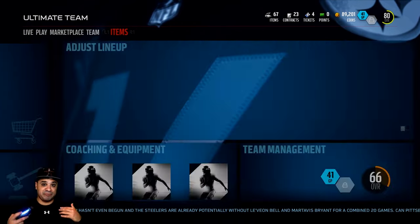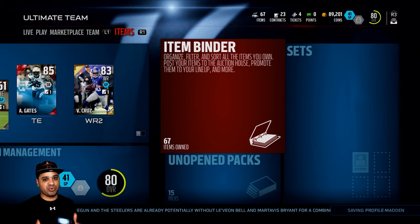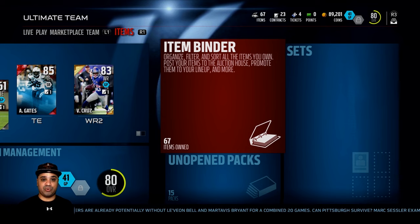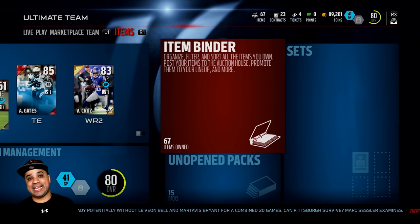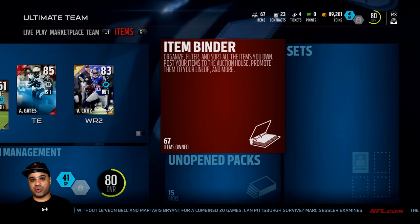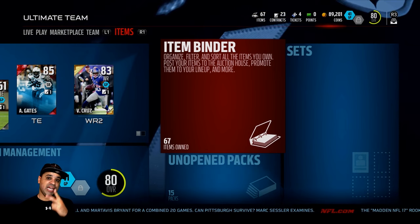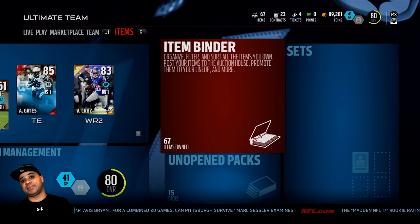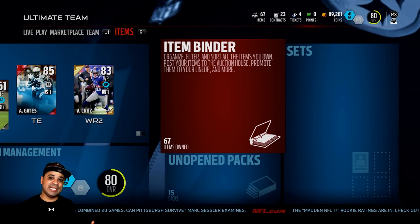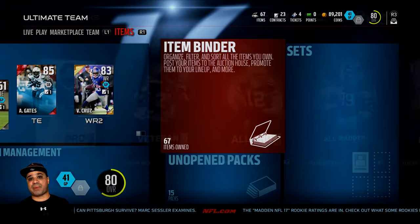Before we jump into the packs, here's the thought process behind this series. I haven't played a single head-to-head game yet. For every win I get in ranked head-to-head, I'm going to purchase one player with coins earned. If I cause my opponent to rage quit, I can get two players. You guys will tell me who to buy, and we'll see how far we can take this until Madden 17 comes out.